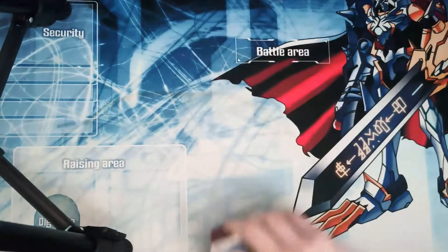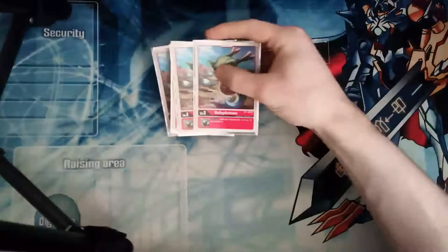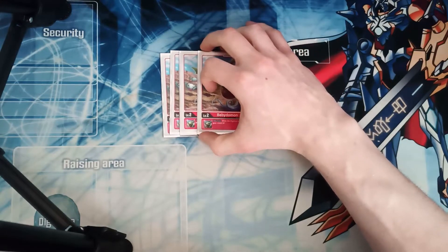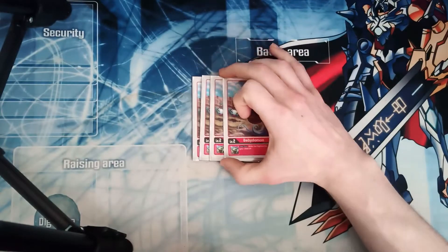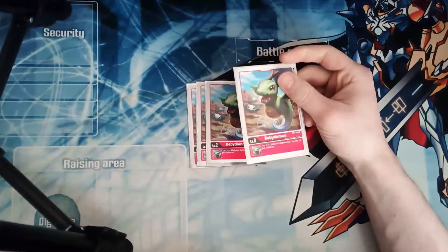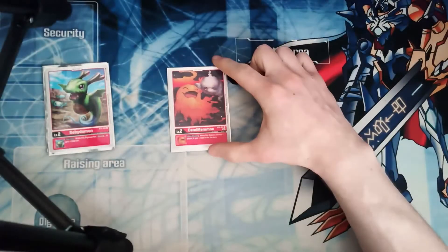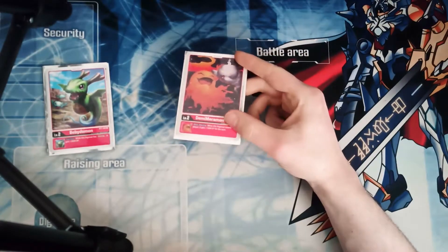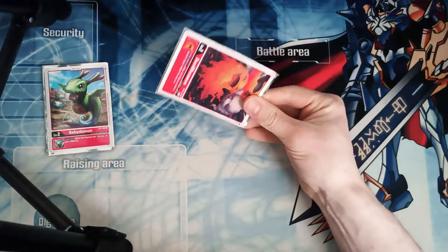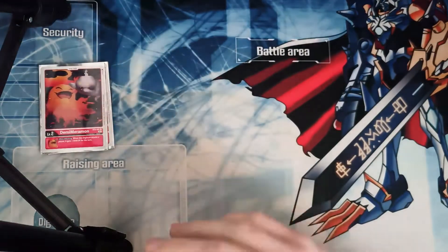Getting into the profile, we're going to start off with the babies. We are playing four Bettymons for the 2K piercing. We all know what Jessmon does — Jessmon gets the piercing effect when we go off and we basically swing into our opponents, get a 2,000 DP boost, remove a body, play a body, and then swing twice. We're playing one Demi Merrimon for security, so when you're swinging security it gains the extra 1,000. I wish we could play five babies, but we're only allowed four copies of each card.